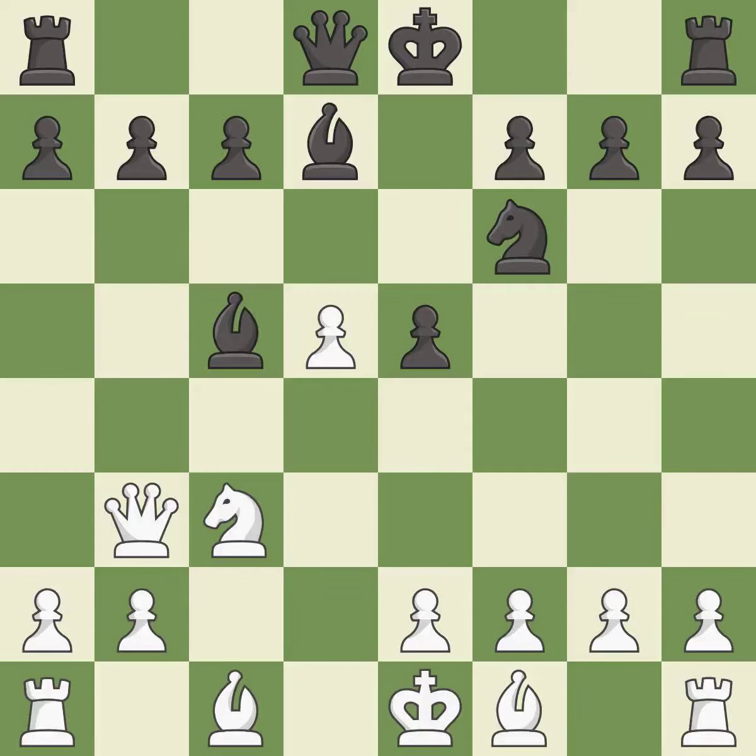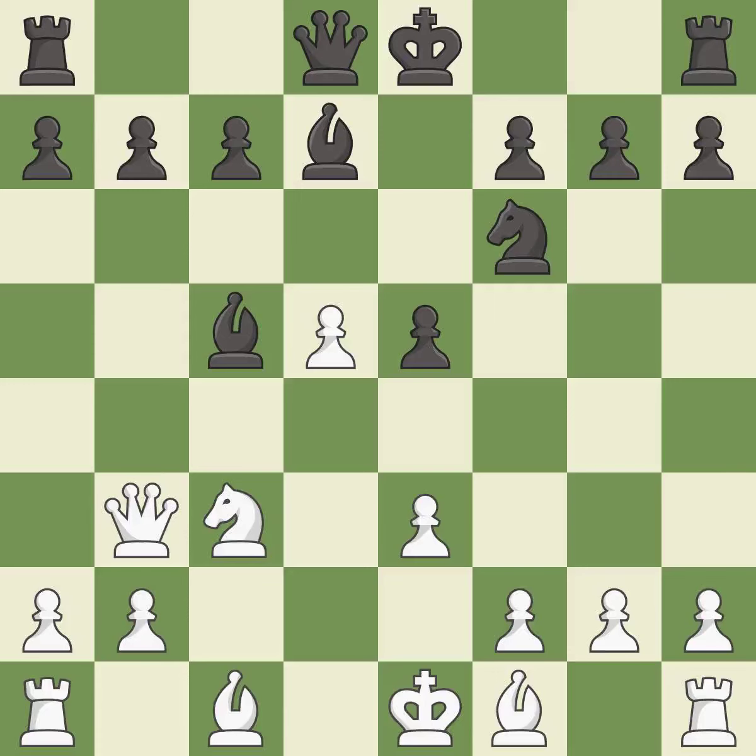This develops a bishop off its starting square, getting it into the action — it is good. This prepares the bishop for development — it is good. Castling gets the king to a safer square, out of the center of the board, while also developing a rook. Castling kingside tends to be safer because the king is further from the center — it is best. That pawn was free for the taking — it is good.